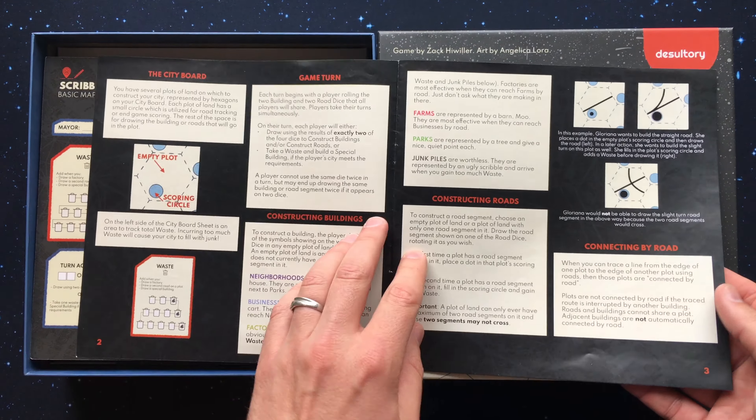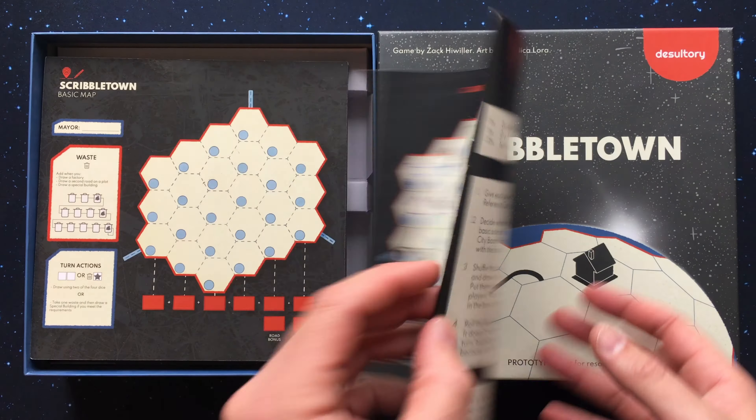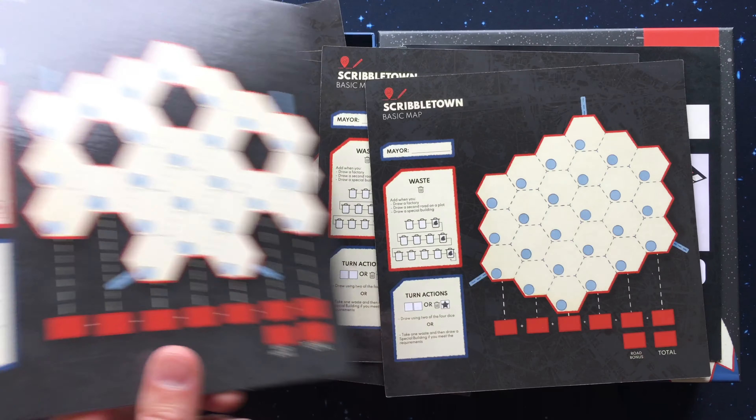Scribble Town can be played with any number of players simultaneously, as all players use the same dice results but may take different decisions on how they apply those results to their city.